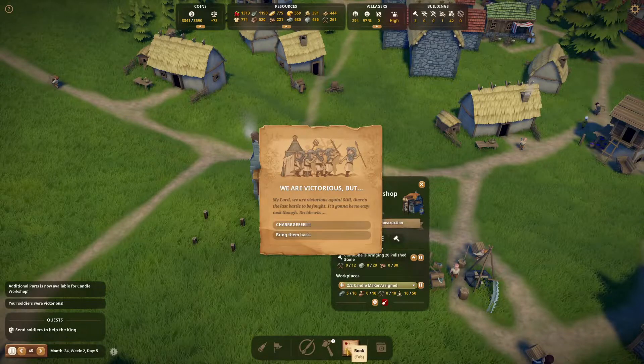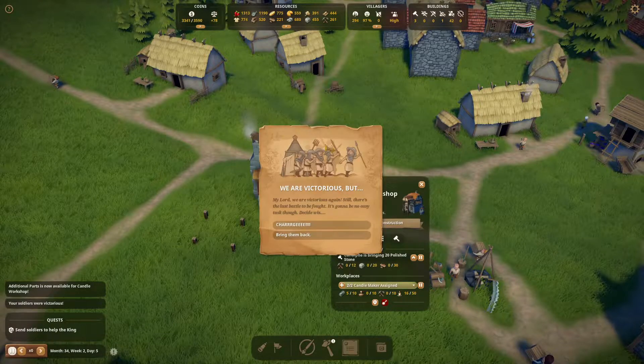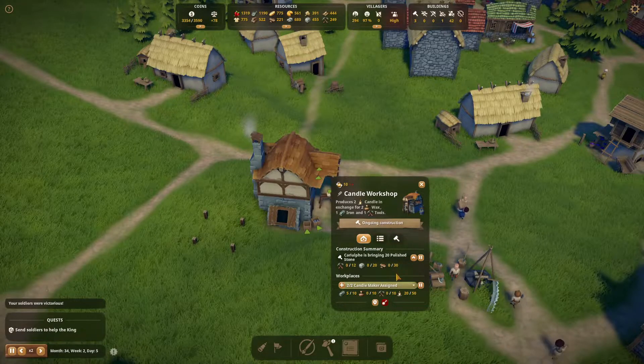I'm going to check my soldiers. One is wounded but he's not on a mission — they're all in full condition. If I send them to charge, it's difficult. The success probability is extreme, so we will be successful. Let's do so and watch how that goes.